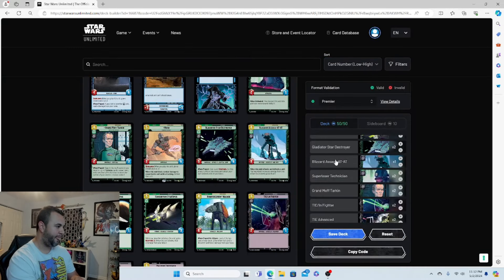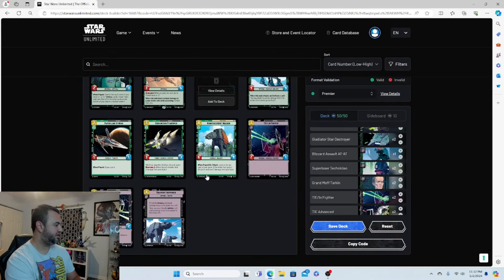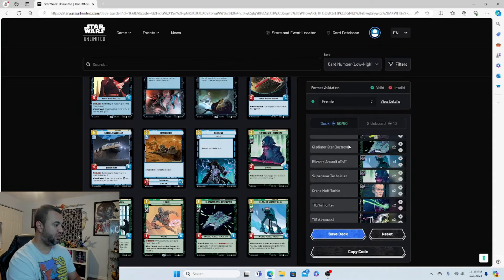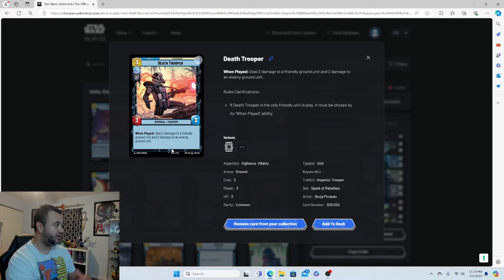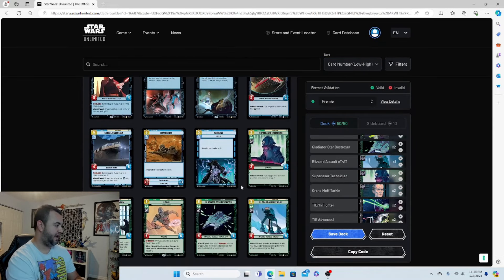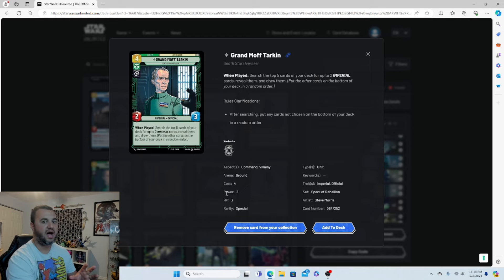Super Laser Technician is a three-drop 2/1. When defeated, put this card in your resource — giving you ramp. The combo is: play Super Laser Technician, then use Death Trooper to deal two damage to it and destroy it, instantly gaining a resource. Love that little combo piece.